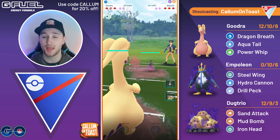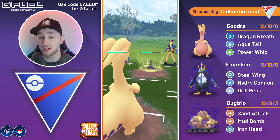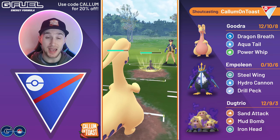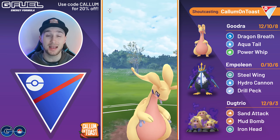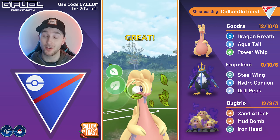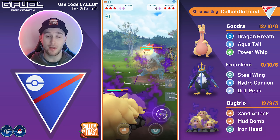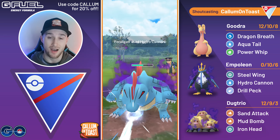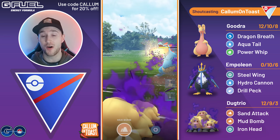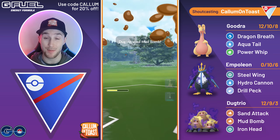Into the next game, we see Salazzle in the lead — a great lead for us. I'm going to stay in this matchup initially. They're going to go for a Poison Fang, so we can let this go through. These Incinerates are now going to hit fairly hard. They actually swap into a Shadow Feraligatr — Feraligatr is very common in the early season so far. We're going to swap into Dugtrio, which seems strange, but we just grabbed a shield advantage.